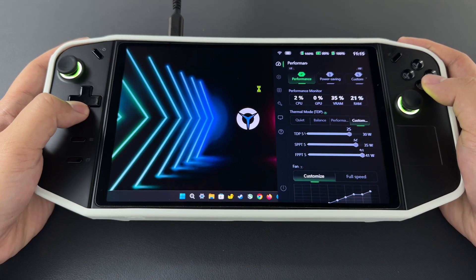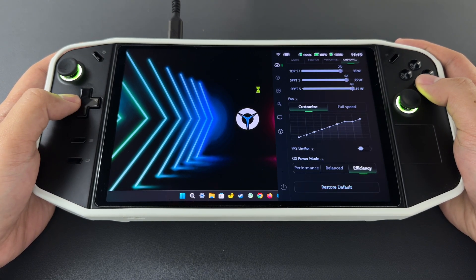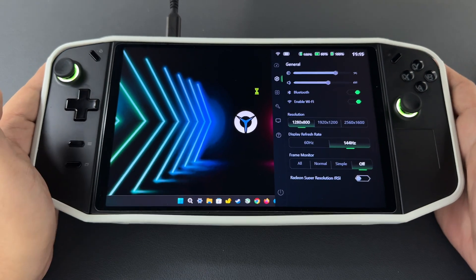First, in the Legion settings, I set the mode to Performance, TDP to 25 watts, OS Power Mode to Efficiency, Display Resolution to 1280 by 800 at 144 hertz, and VRAM to Auto.